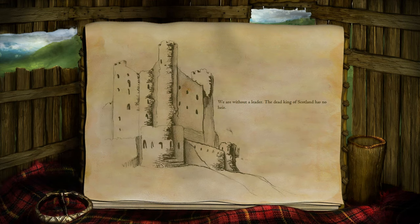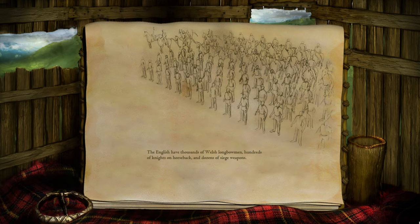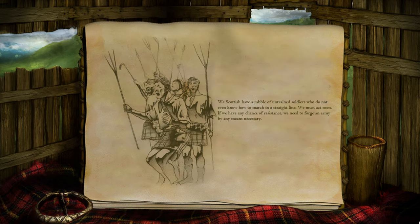We are without a leader. The dead king of Scotland has no heir. War creeps in from the south, where Edward Longshanks, the avaricious king of England, has returned from successful campaigns to conquer Wales and France. As Longshanks turns his attention to Scotland, the shadow of fear settles across the highlands. The English have thousands of Welsh longbowmen, hundreds of knights on horseback, and dozens of siege weapons. We Scottish have a rabble of untrained soldiers. We must act soon — if we have any chance of resistance, we need to forge an army by any means necessary.